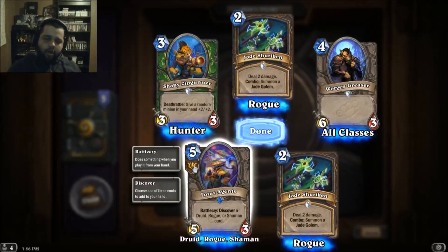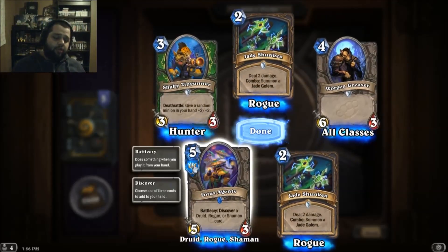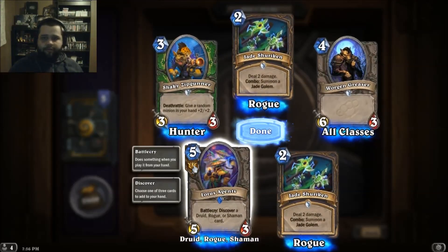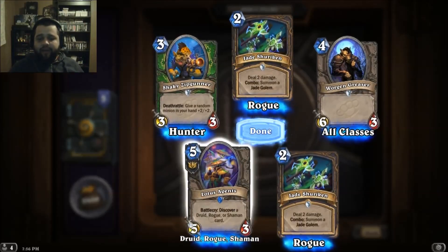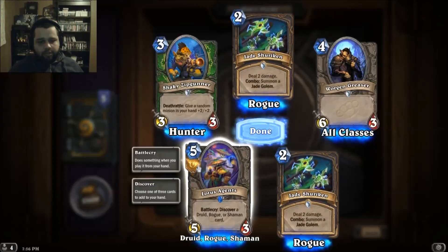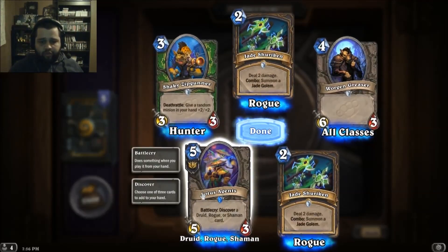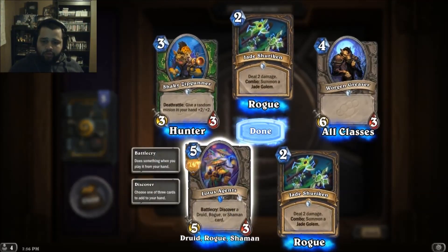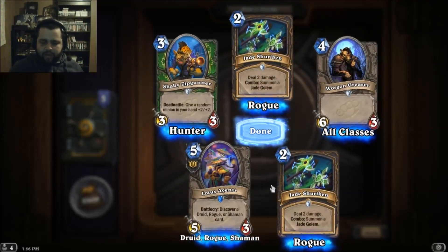I get it now — when you start the new expansion, you have to do quests for the leaders of three factions. Those factions have three classes under them each. I guess that's one of the factions — goes for Druid, Rogue, and Shaman. That's really cool.